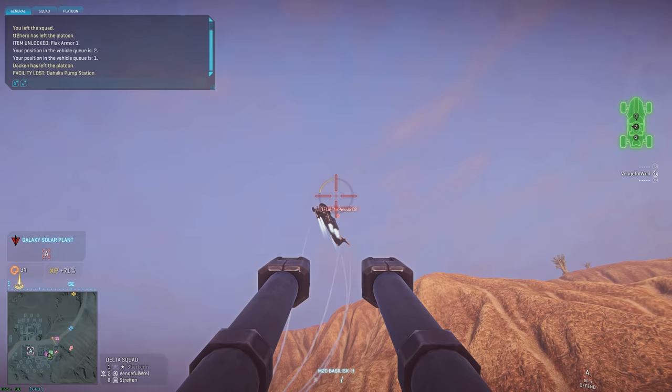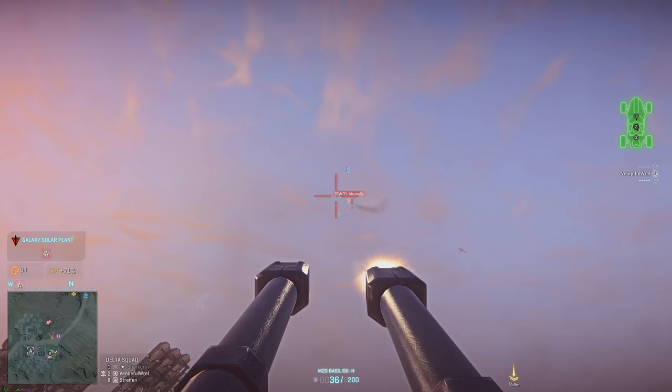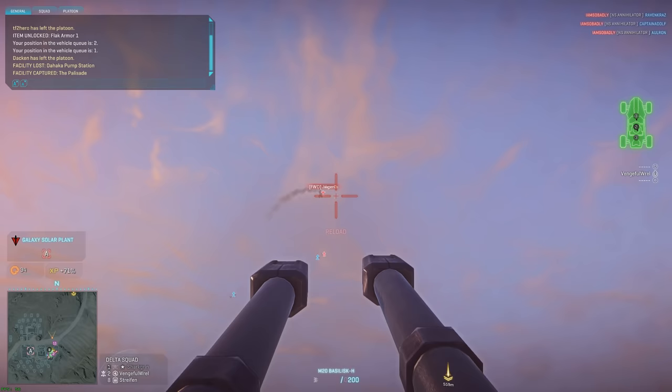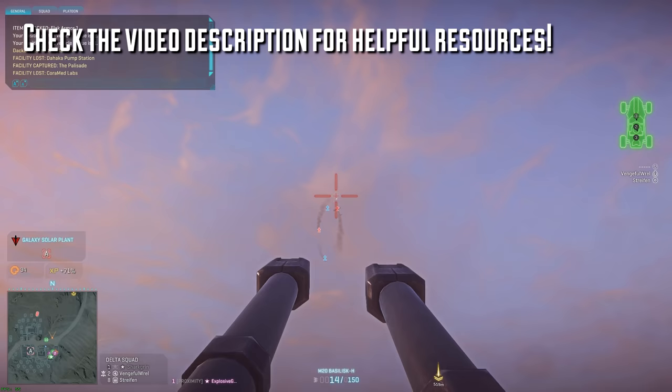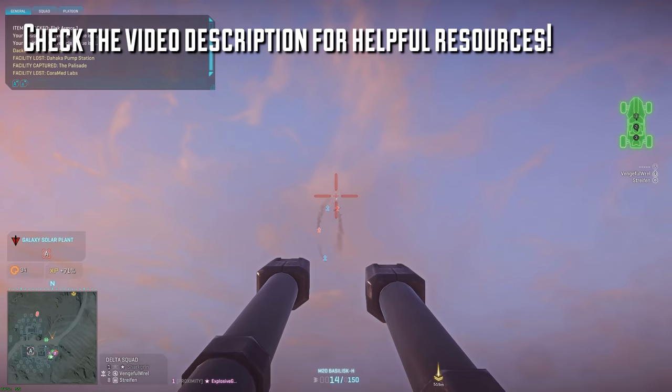On top of squad play, you also have the option of joining an outfit. In other games, they're called guilds or clans. An outfit is a group of like-minded people, and usually they're willing to help out new players. The easiest way to find an outfit is through word of mouth, or by visiting the outfit recruitment section of the Planetside 2 forums. A link to the outfit recruitment forums, as well as a bunch of other helpful resources, is included in the video description.